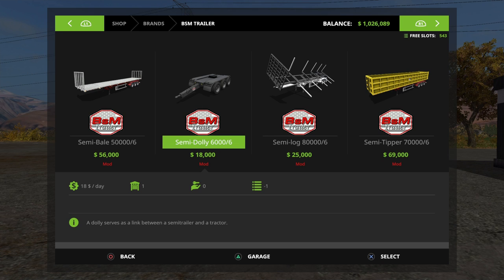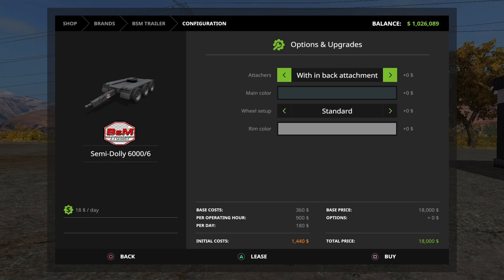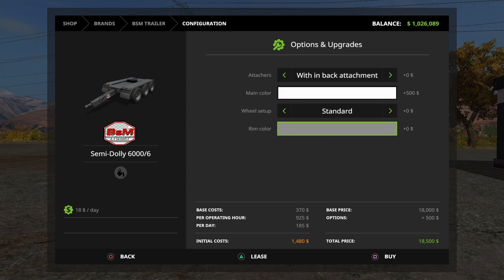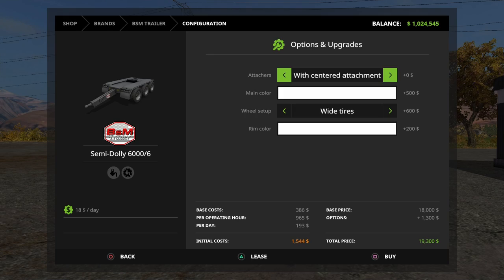The third part of the pack is the semi-dolly. This was brought out shortly after they made the second set of updates to the semi-tipper, after the issues where it was colliding with the trailer behind when unloading. What I love about this is the ability to change the place of the back attacher. I'm going to do two of these so I can show you the difference. Same customisation options — we can change the main colour of the dolly now, which is awesome, and we can also change the rim colour. We'll go with two of these.